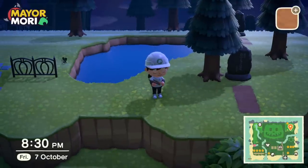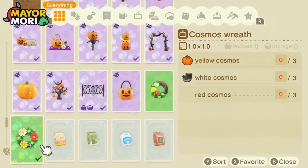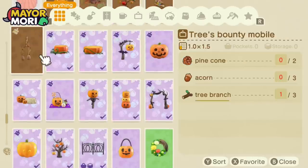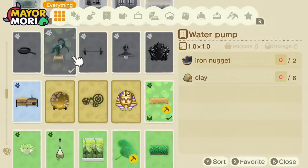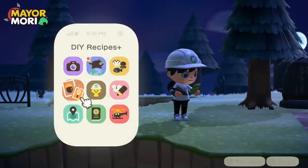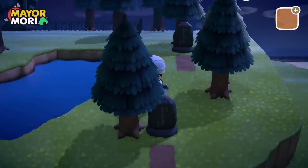The thing with this challenge is we're really limited to how many recipes and items we're actually able to find. Since I learned how to cook, all I keep getting is cooking recipes, which takes away chances of finding other items. But we do have some cool things — the glowing moss statue would be really cool for this area. That kind of looks like some gravestones now.